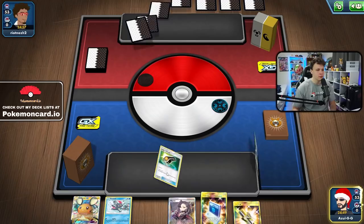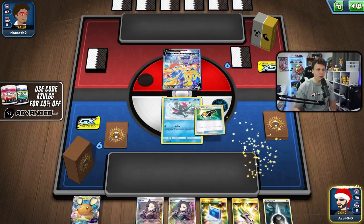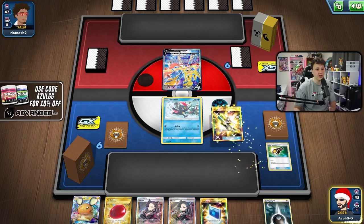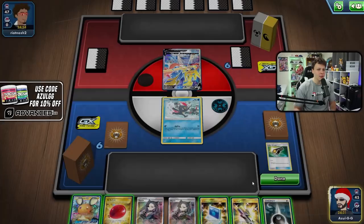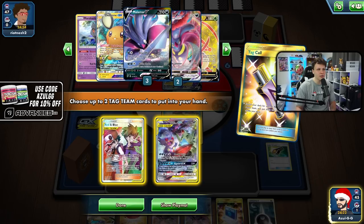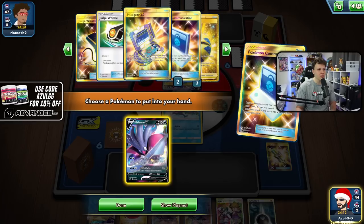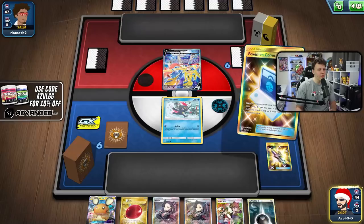Game one - we won the coin flip so we go first. Opening hand is pretty good. Going to start with a Judge's Whistle and draw a card to see what we get. After the Whistle we're going to use Tag Call here to grab Red & Blue. It looks like we might be up against ADP, so I think I want to get into Malamar on the next turn.